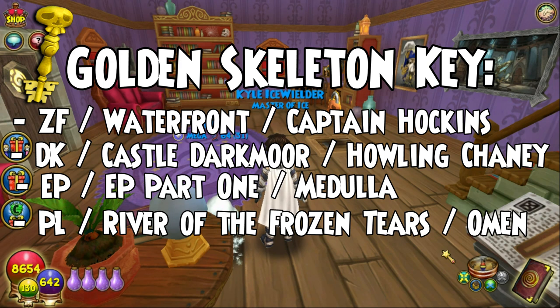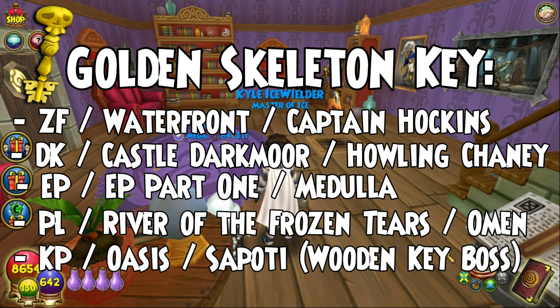We also have Omen. Omen is not an easy fight, but you do get really good gear from Omen, and it's a great advantage to get a golden skeleton key. Omen is in the River of the Frozen Tears in Polaris, in case you were wondering. We also got Sepotee, which is a wooden skeleton key boss — so if you can get a lot of wooden skeleton keys, you can go fight Sepotee. He is in the Oasis in Krokotopia.